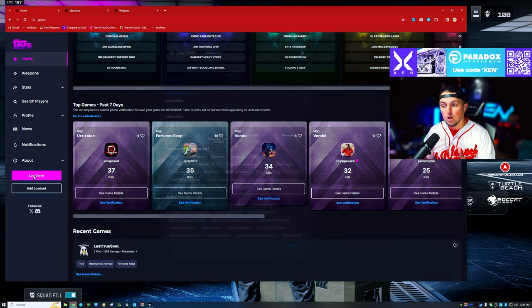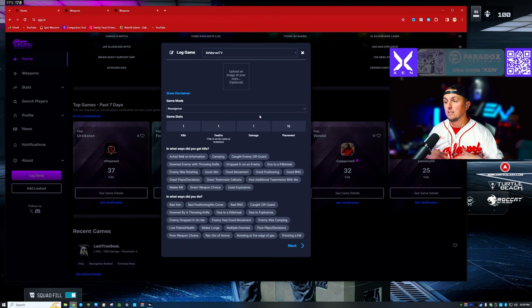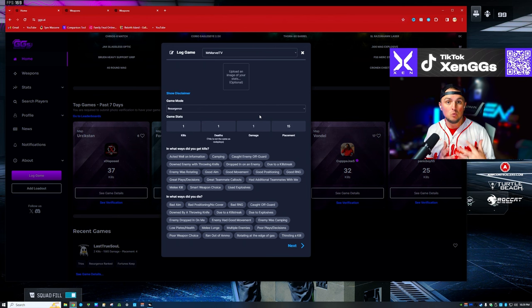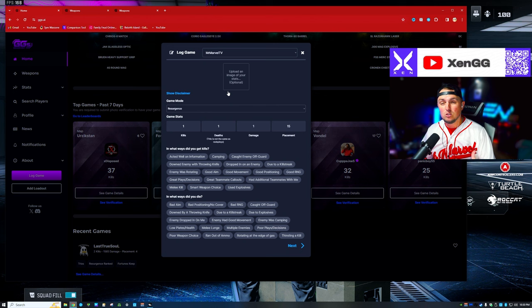One of the cooler things you can do is log your games, and this is the feature I've really been utilizing these past few weeks to study my game and get a little bit better. What are my best drop spots? Where do I have the most kills? Where am I dropping when I win the most games? All of this can help you improve just by logging things and seeing where you're at.